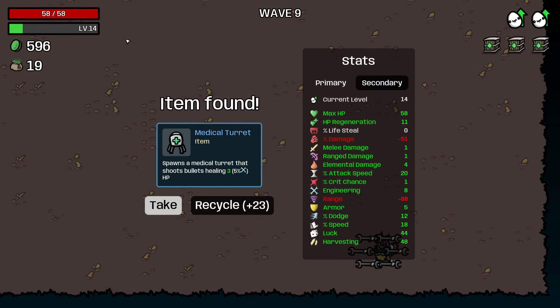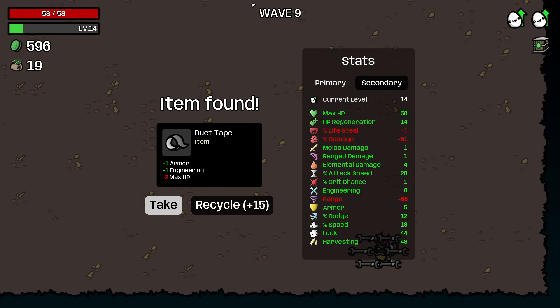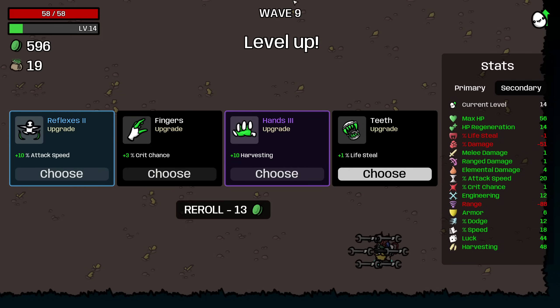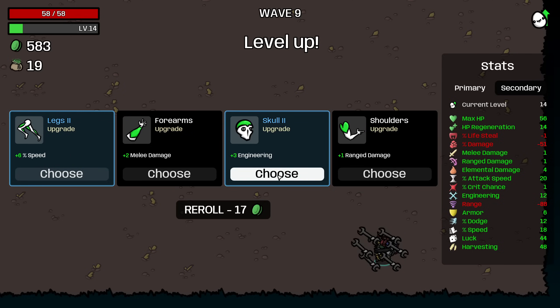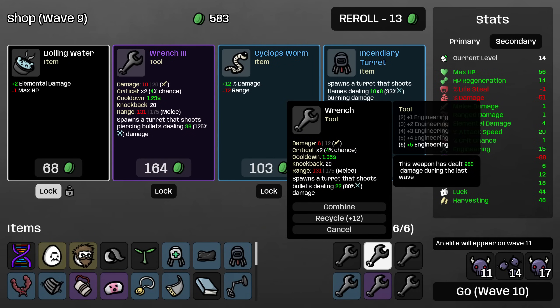Not as much income from this wave as I was hoping, but still obviously a lot. We'll take a Medical Turret that can help keep us alive, Plant is going to be great, and Duct Tape is perfect for this build. Do I want three elemental damage, five luck, or three engineering? I think I'd better take the engineering, because our engineering weapons are starting to fall pretty far behind. Then I'll reroll and take three more engineering — this way our damage is going to start keeping up a little better.